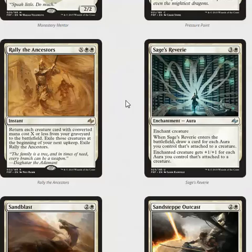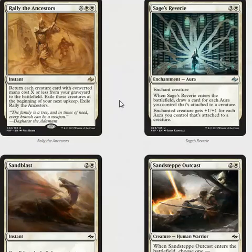Sage's Reverie is a four-mana aura — when it enters the battlefield, draw a card for each aura attached to a creature, so it's at minimum a four-mana draw a card. It also gets the creature plus one plus one for each aura you control attached to a creature, so it's that sort of Ethereal Armor effect except it costs four. You can see this enchantment sub-theme running around in white.